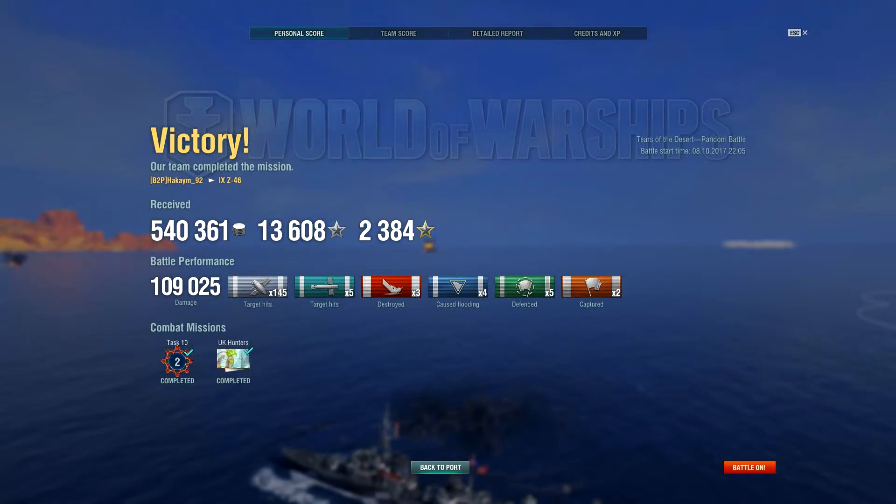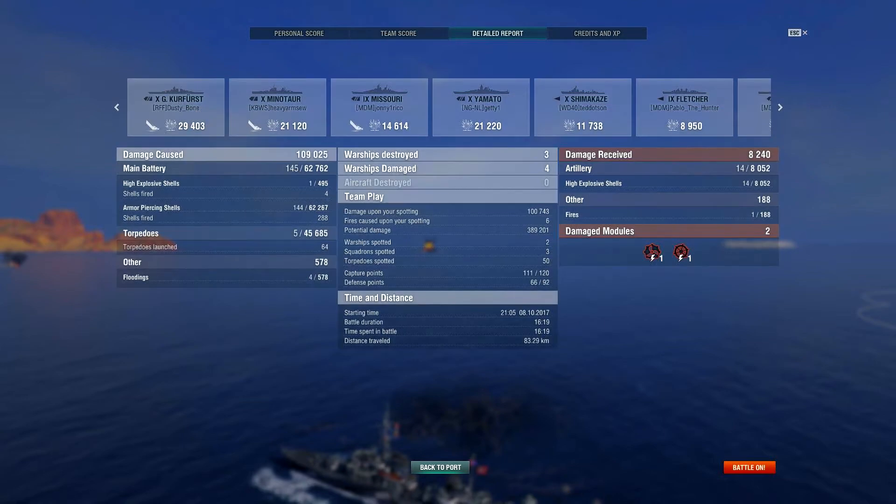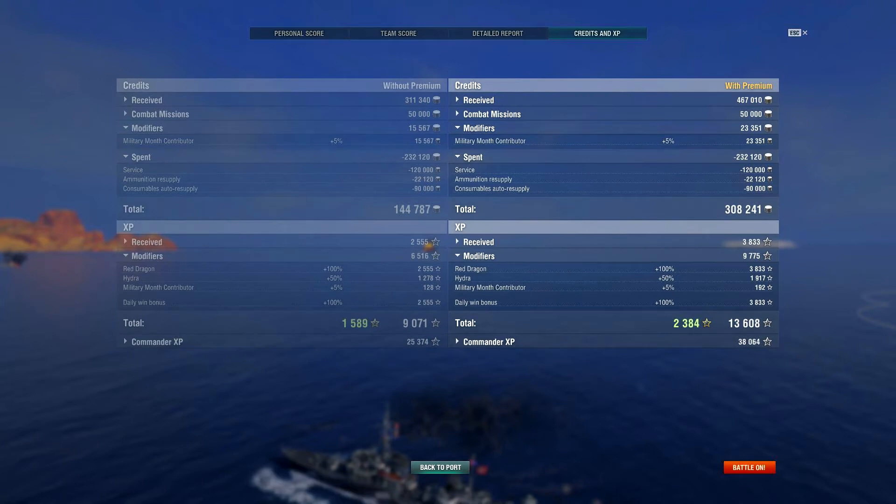Our team earned a victory. We brought home 540,361 silver, 13,608 XP, and 2,384 free XP. We did 109,025 points of damage, 145 shell hits, 5 torpedo hits, 3 kills, 4 floodings, 5 defensive base caps, and 2 captured bases. We were top of the team with a base XP of 2,555. Damage breakdown: around 29,000 against the Kurfurst, 21,000 against the Minotaur, 14,000 against the Missouri, and 21,000 against the Montana. AP shells did 62,267 and torpedoes did around 45,000.